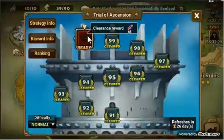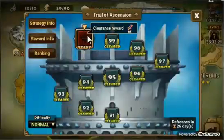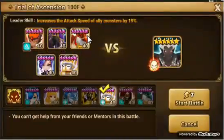So, how do you beat TOA? The floors get progressively more difficult as you go up. To beat TOA you need a team of what I call controllers — these are monsters that don't do a lot of damage but can control the enemy well enough that the enemy gets an extremely limited number of turns. My team consists of Beretta, Basalt, Spectre, Emma, and Mav.